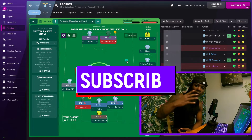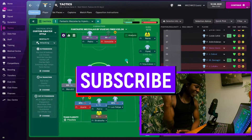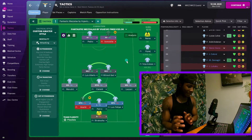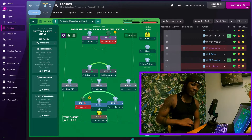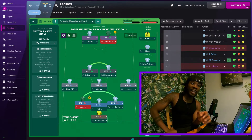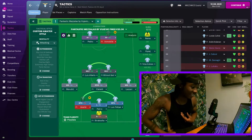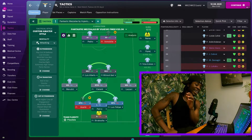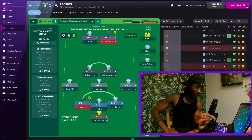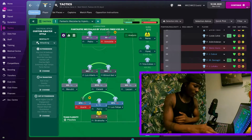Tactics episode 4. Shout out Vujovic - that's the tactic guy, go to him for all your tactics. This is called Fantastic Mozelas by Vujovic. He's playing two Mozelas in this formation - something that I will never recommend, but I don't really know much about tactics when it comes to playing two Mozelas successfully. This guy was flipping Granada in La Liga, competing for the La Liga title with this tactic, so it's clearly effective. Let's see how it works.